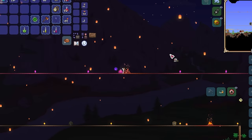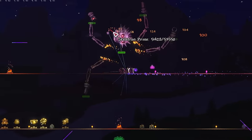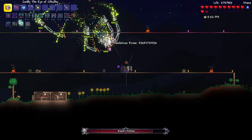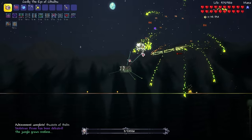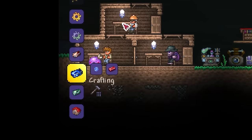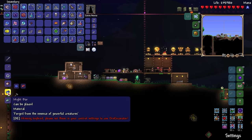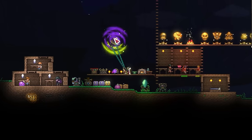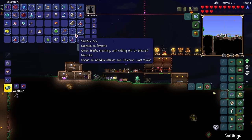Now we summon up the last mechanical boss — Skeletron Prime. We sit him down, tell him he's on his last and final warning, and take him down elegantly, reaping the rewards. We start crafting new bars from the yo-yo mod using the souls of the mechanical bosses combined with Titanium bars. With these bars we are able to upgrade our knight's edge yo-yo, the Abhor, into the True Abhor. Just look at this thing — it's the most beautiful thing I've seen in my life, more tantalizing than the Mona Lisa. This is where the mod truly begins to show its marbles.